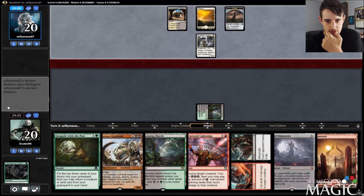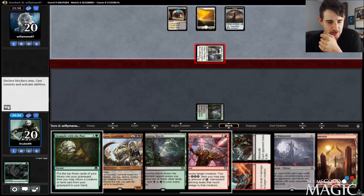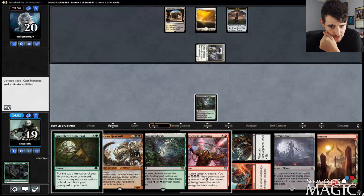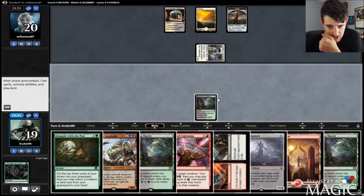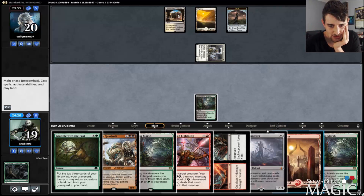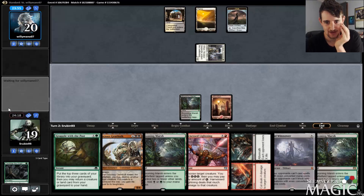Our opponent is playing Mardu. If they play a Heart of Kiran, what we do is kind of interesting. No Heart of Kiran is good for me. Another Blooming Marsh — we can take a chance here and Grapple. We can Blooming Marsh into Grapple, although I think we can do that next turn, so I'm just going to keep up Harness Lightning. My guess is they're sacrificing a clue here.